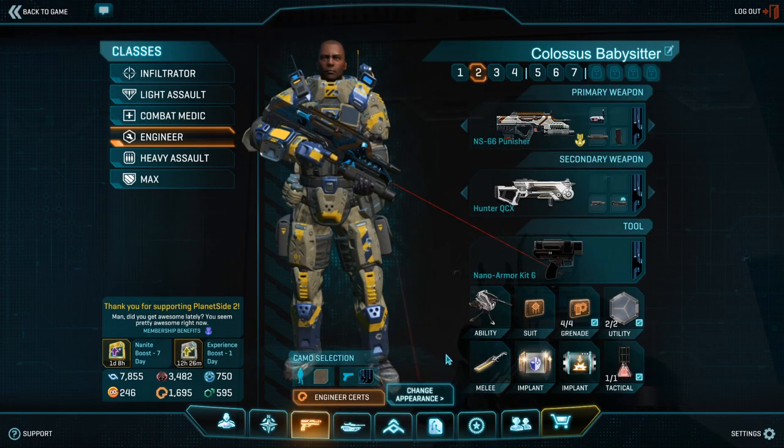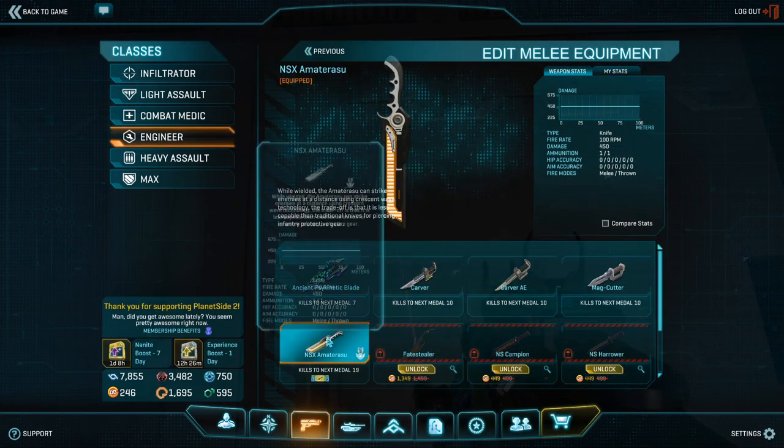I already mentioned the melee slot for this loadout. You'll find an Amaterasu here, which in practice is a slug shotgun that just happens to have a very slow projectile speed. It takes a while to get used to, but it's especially amazing against crouch-spamming enemies, because that tactic does not really work against this thing.